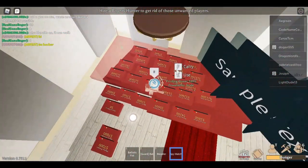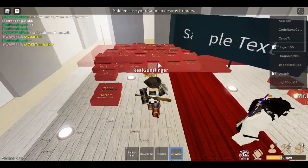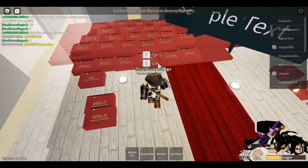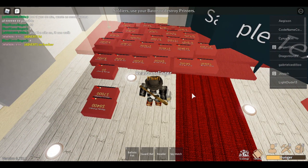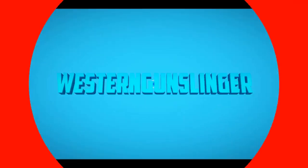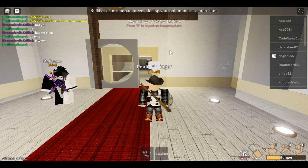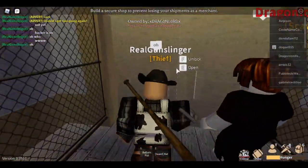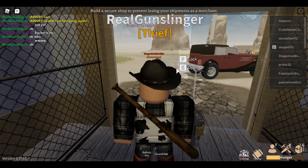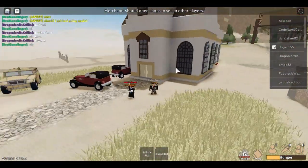This is pretty much the printer wealth right here. The secret to how to become rich is pretty much printing — there's a lot of money right here in front of us. What is up guys, Western Gunswinging here, welcome back to another video. In this video I'm going to be showing you how to become the wealthiest Electric State person out there, which is max money at 2 million.